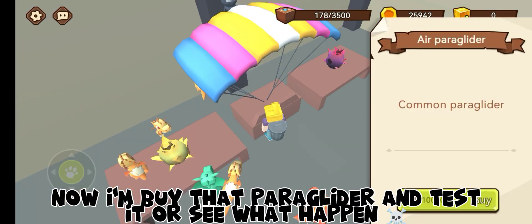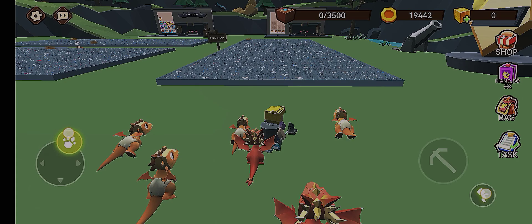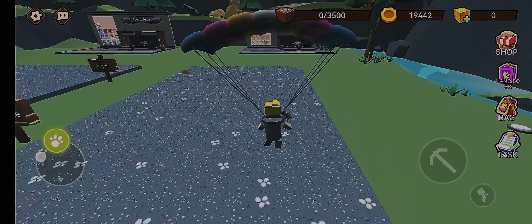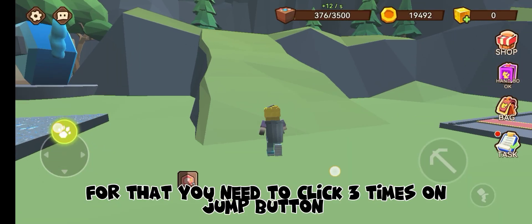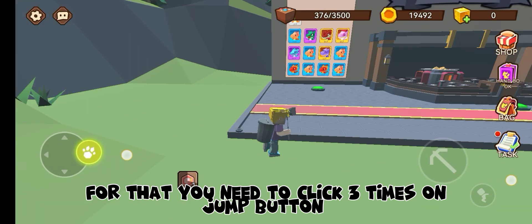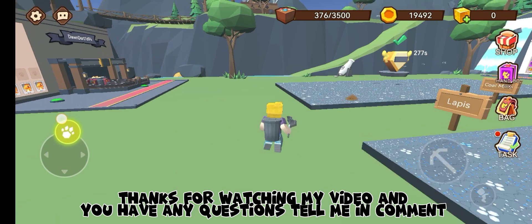Now I'm buying the paraglider to test it and see what happens. To use it, you need to click the jump button three times. Thanks for watching my video — if you have any questions, tell me in the comments.